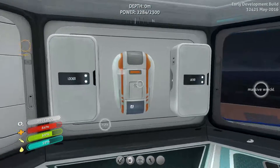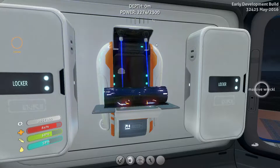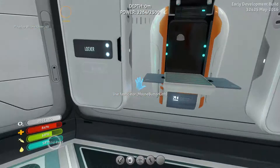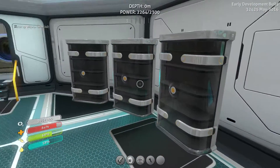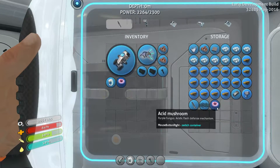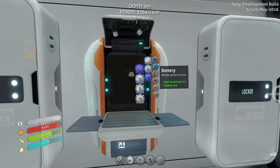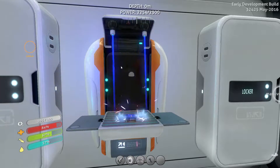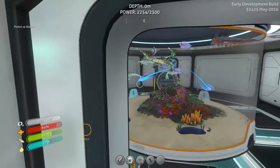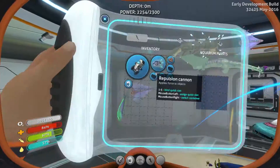We need silicon rubber. We can get two power cells. I think it's best to leave a spare power cell inside the Seamoth, just in case we basically break down or run out of fuel. We need two bits of copper and we do need more acid mushrooms — and they're back on the Cyclops. Of course they are. We'll grab a Reginald from in here and a bottle of water.